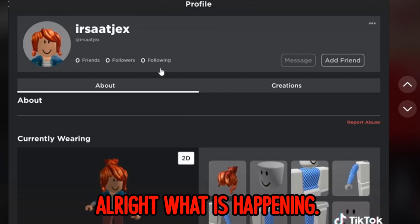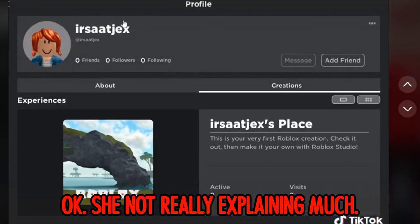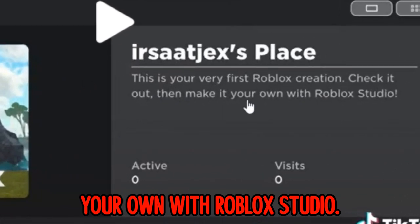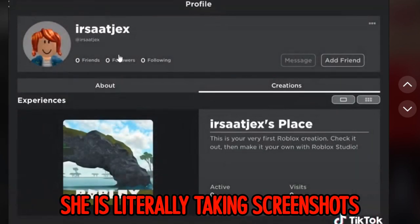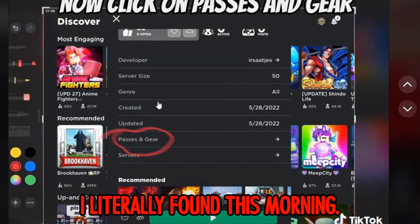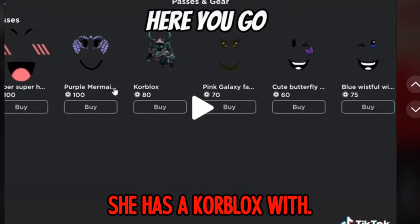Now she's going to creations. She's not really explaining much - 'Syriac's place' is listed as a very first Robux creation. Then it says to make it your own with Robux Studio. Now she's taking screenshots on her iPad and is about to play the game. She clicks on passes and gear - this is a TikTok I found this morning.